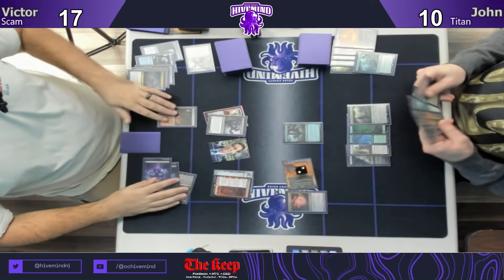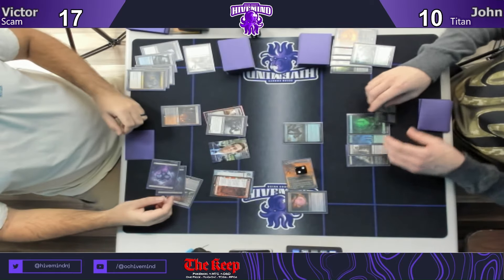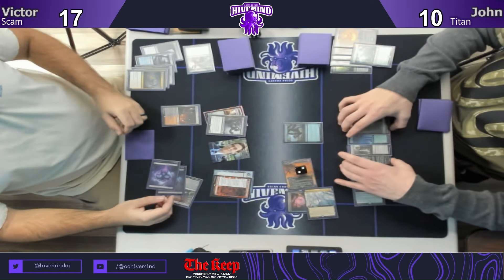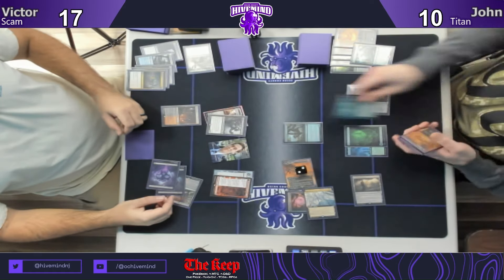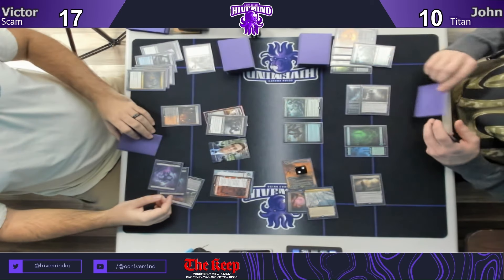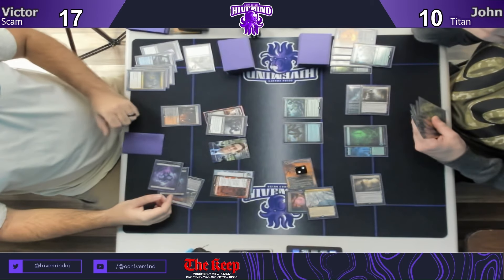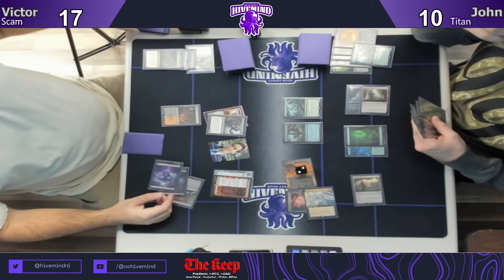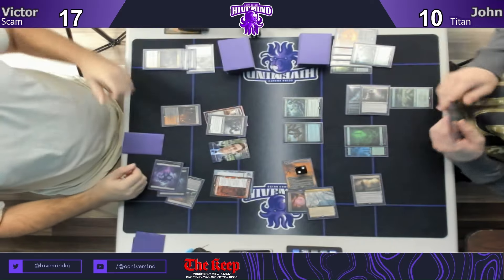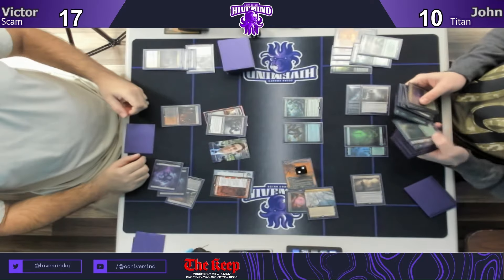This is what I was saying about their ability to chain together One Rings and eventually just combo off. The One Ring is at its best in Titan right now, giving it everything it truly needs. He can make eight mana — does he have a Transmute, does he have a Titan in hand? He's gonna Pact. He's got about 73 cards in hand so the world's his oyster at this point — that's how I felt in that game.